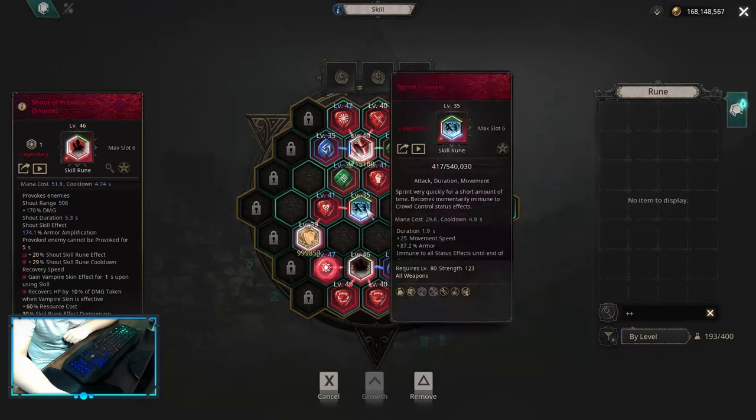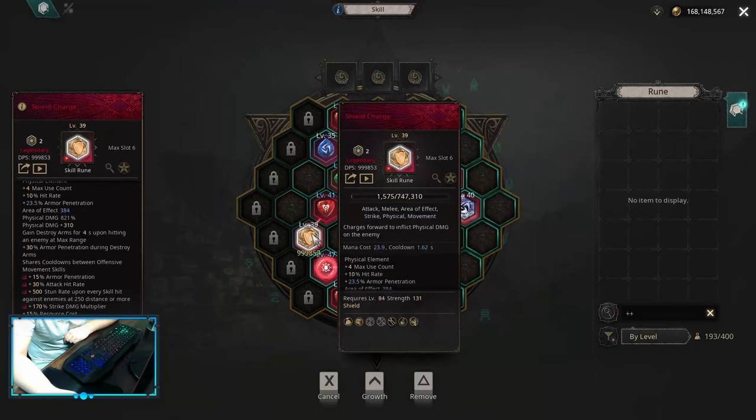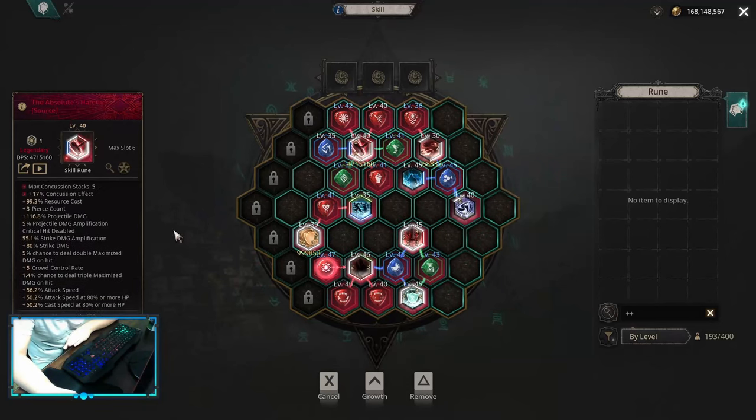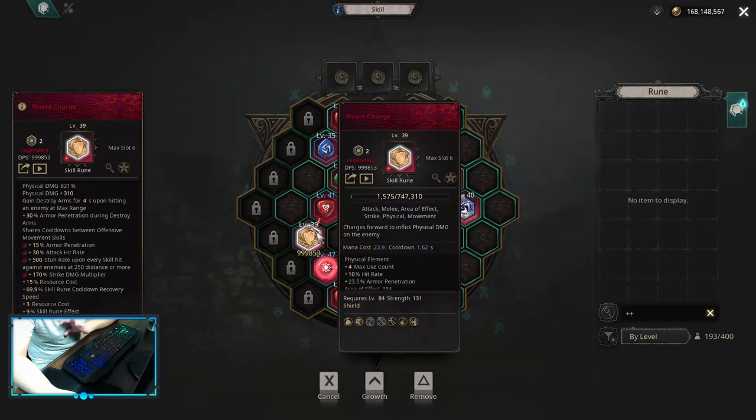For movement abilities, I'm using Sprint and Shield Charge. You can use Leap Attack if you want, but I think using this build with a shield is so much better. Either way, we are limited to one-hand weapons, so a shield is a good option. Shield Charge has a really nice animation and a really low cooldown, so your movement is going to be very fast.